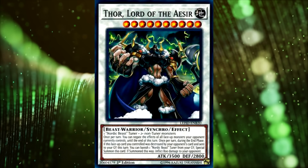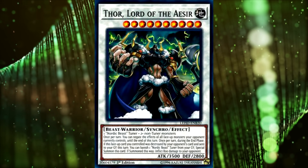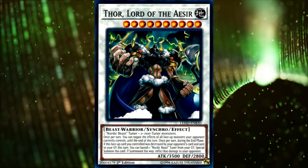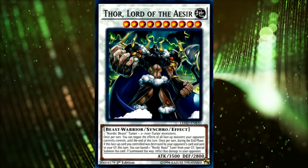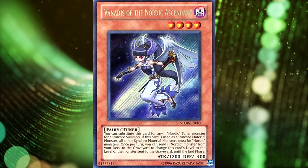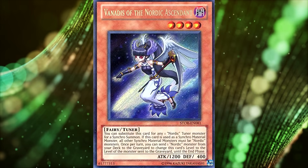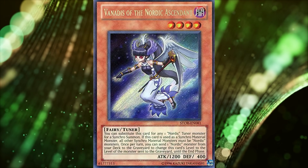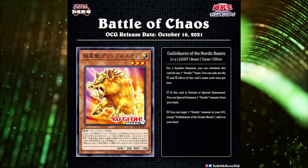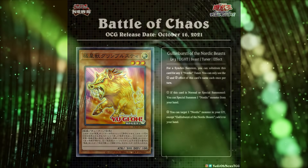Don't forget that the Synchro Monsters technically require you to use a tuner from their own archetype — so for example, Thor required you to use a Nordic Beast tuner if you wanted to bring it out. Now, in Storm of Ragnarok there was one tuner released that could act as any Nordic tuner, so that made it a bit easier to bring out the Nordic Synchros. Now we have a second tuner that can act as any Nordic tuner, and it has two great effects that really help modernize the Nordic strategy.